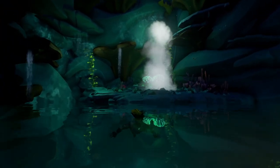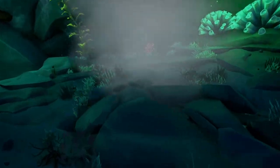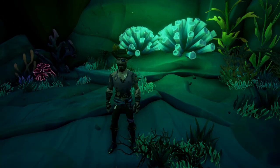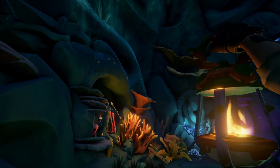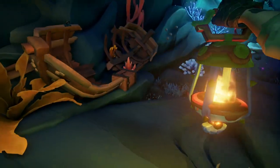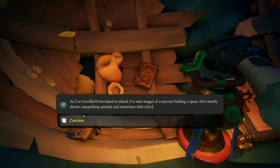Once the water level raises, you're going to come over to this jet that shoots you up — you're going to stand on it and it's going to launch you to the next platform. Once you land on the next platform, this is the location of the next journal. You have more statues to adjust, but journal number two is going to be in this rowboat — you can find it here.